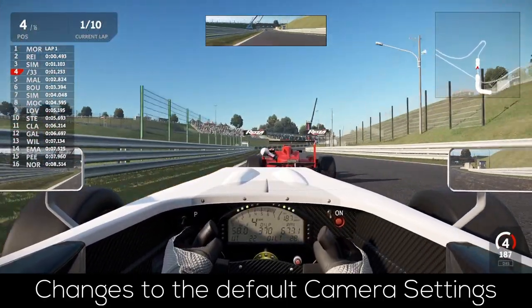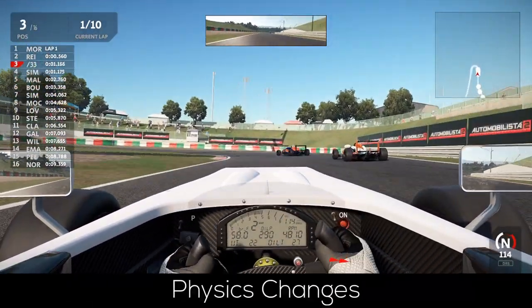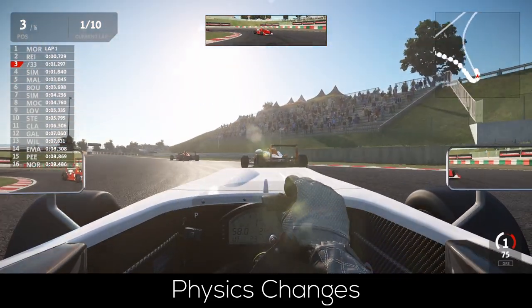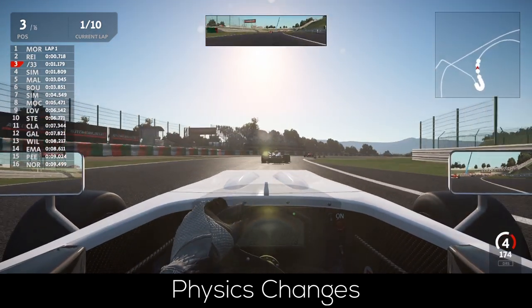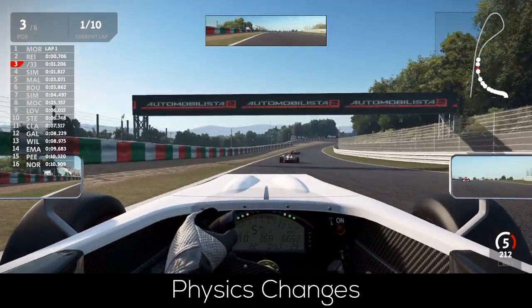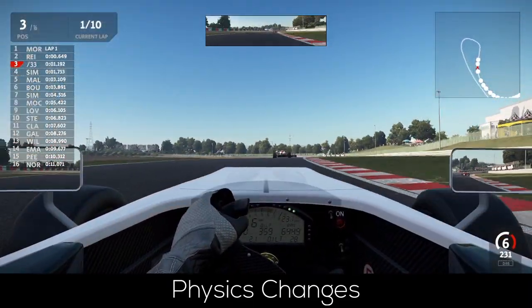Now we are approaching the more interesting parts of the update, namely changes to the physics and the AI. Firstly, some cars got slight adjustments in their tire tread physics. What these adjustments are is never really stated anywhere in the resource changelog, so I sadly can't tell you what exactly has changed. But what I can tell you is which cars are affected.